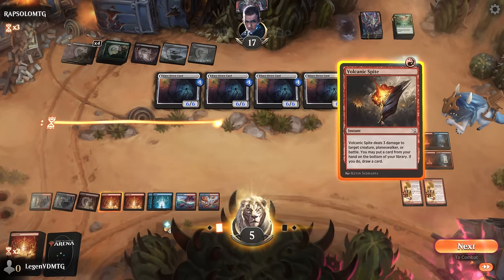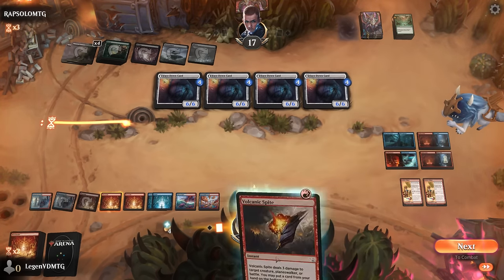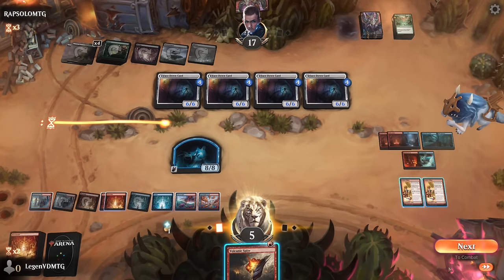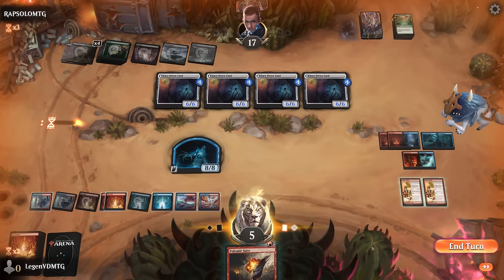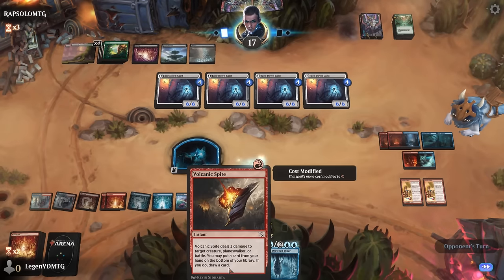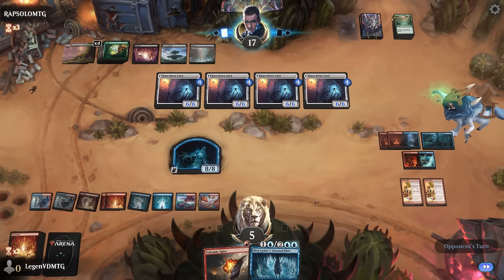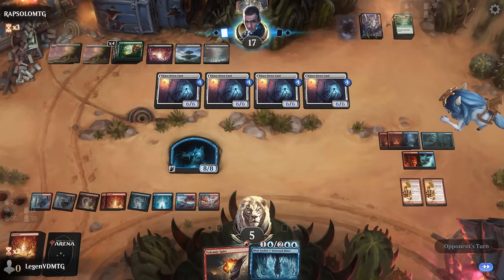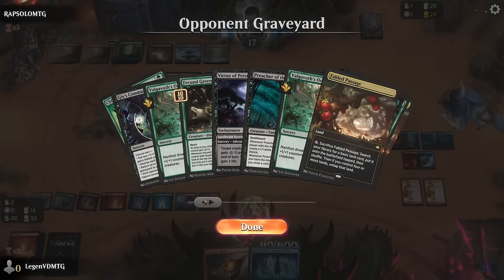Volcanic Spite is a redraw but not the good kind since I won't have anything to discard to it. I'll wait until end of turn to cast it once we draw an extra card off Steaming Sauna, but it won't help since I can't cast my sweeper at instant speed. I think we're dead — those disenchants made the difference, otherwise we would have had those eight rooms unlocked by now. Unlock a room, make an 8/8 flyer, pass a turn and draw with our Sauna.